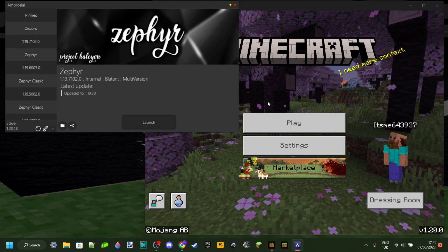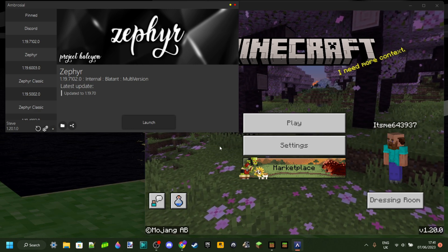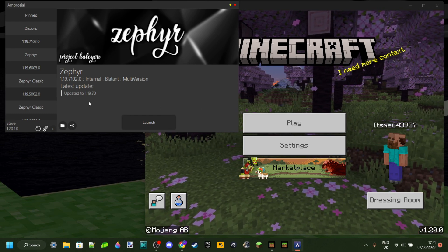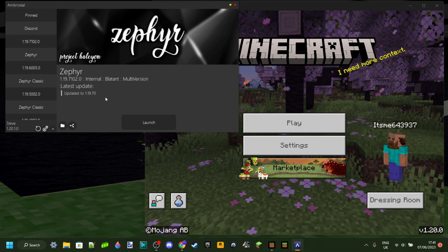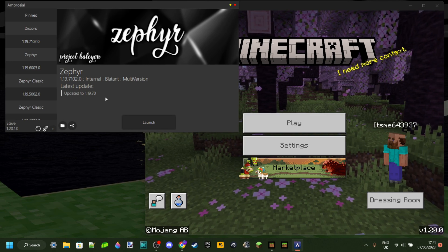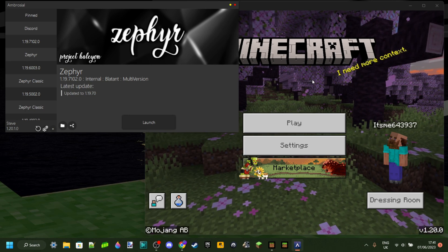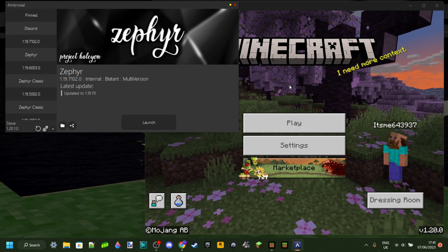So that's actually where the special news comes in, and that is the fact that DicePy — you guys might know — has left their own Discord server, which is the Zephyr Discord server. DicePy was the lead developer of Zephyr or Ambrosial Hacked Client, and the latest version it was updated to was 1.19.83. So it hadn't been updated for quite a few updates already. Basically, the development of Ambrosial and Zephyr Hacked Client has kind of just completely stopped. We don't know if it's ever going to come back, if someone else is going to pick up the development or the updating. What we do know is that it's looking like it's not going to update anytime soon, sadly.